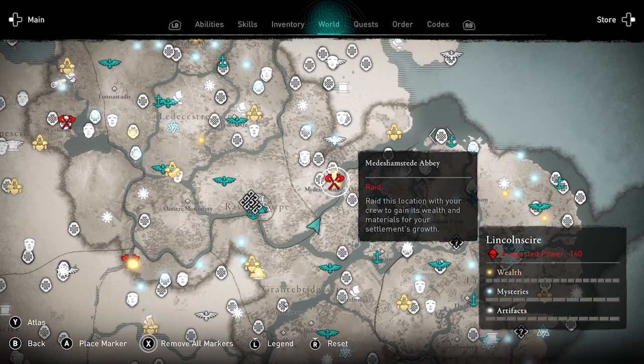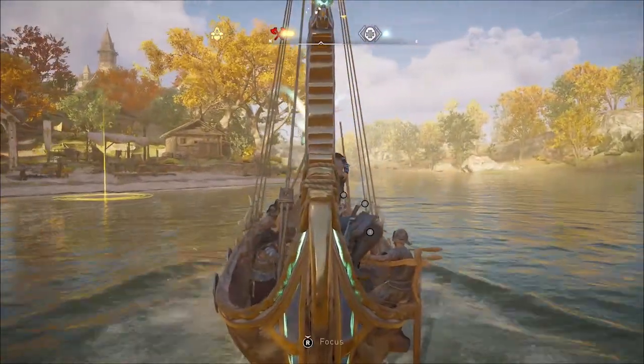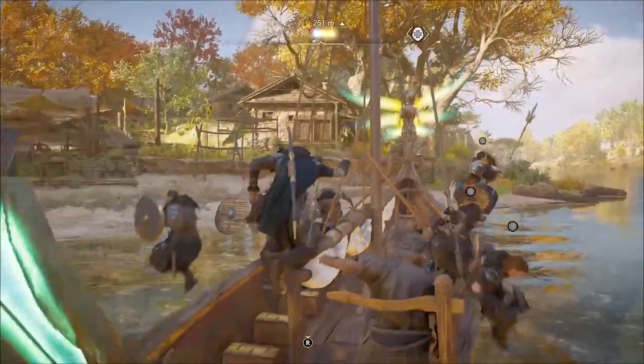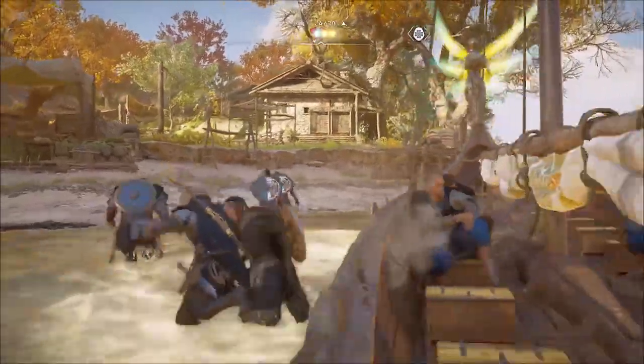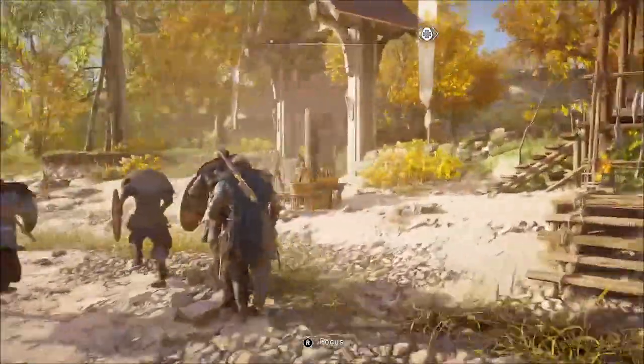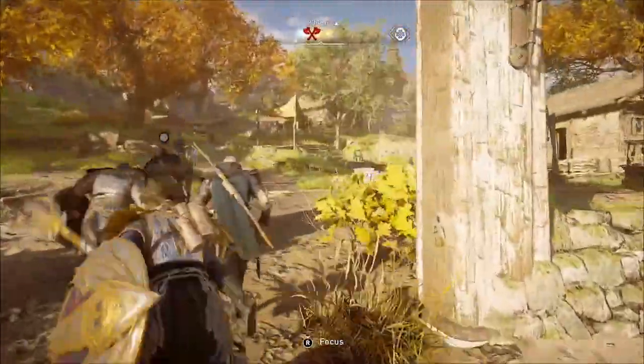Welcome to Assassin's Creed Valhalla. Amber here with a guide to how to raid high-level monasteries, which I'm about to do with my crew right here. This is a clip from when I was level 85 power and raided a level 160 power monastery in Lincolnshire — so almost double my power level.